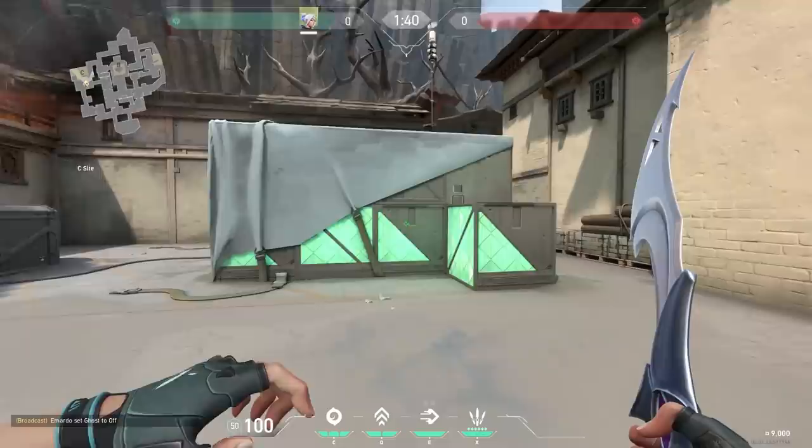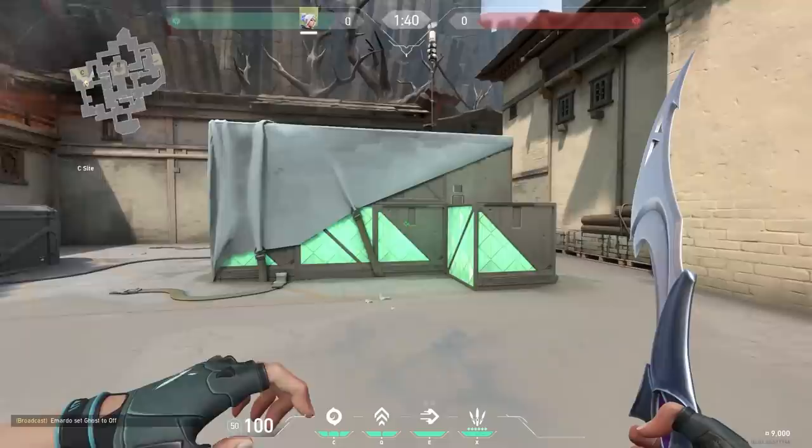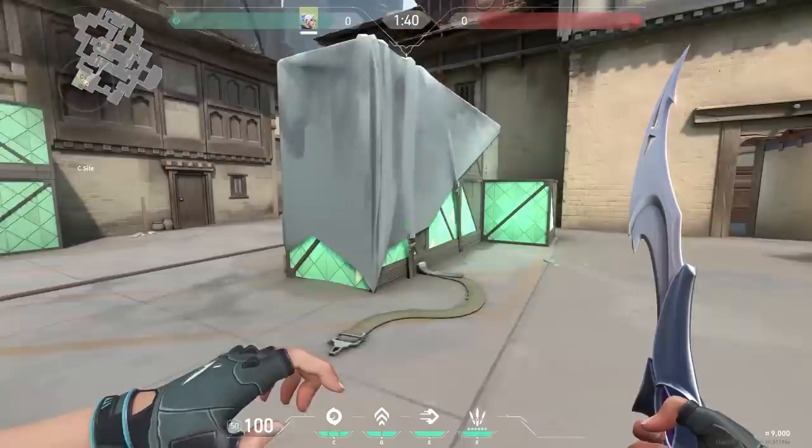When the spike explodes, it teleports all the Radianite to your base. Apparently Brimstone said it in the tutorial, but to be honest, I rushed through the tutorial with loud drum and bass in the background, so I didn't listen. Oops.